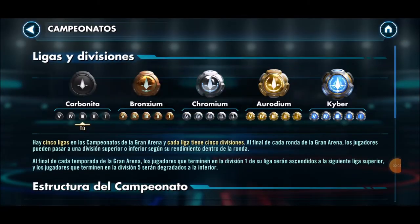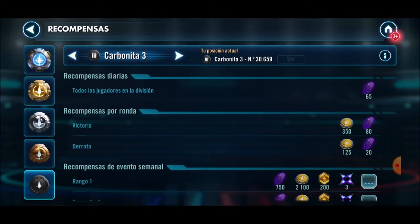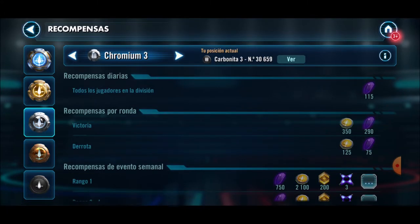Method number three: championships in the Grand Arena. These also allow us to earn crystals depending on our rank. For example, at the Carbonite level we earn around 65 to 75 crystals daily regardless of whether the arena is open or not. As we advance to higher levels like Kyber, we earn a much greater amount daily.